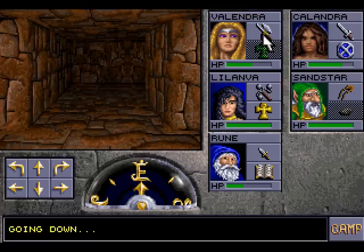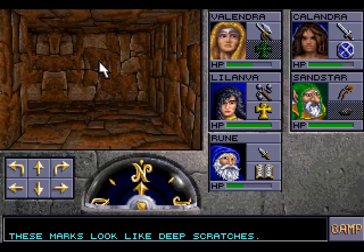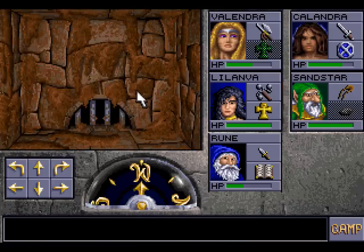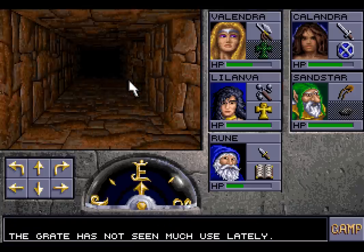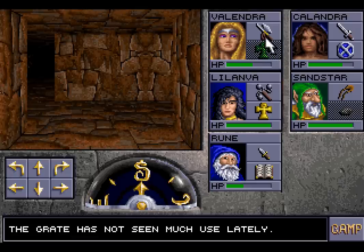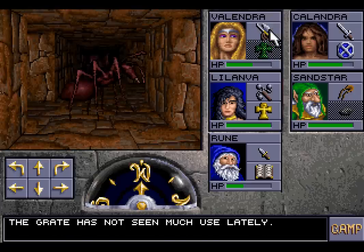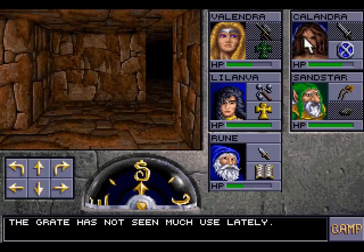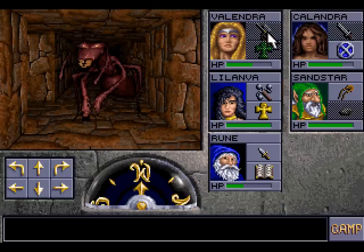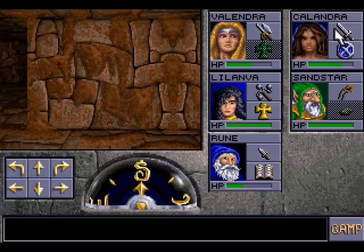I can hear monsters — can't see them, but I can hear them. These marks look like deep scratches. So whatever's down here hurts and is able to rend stone. The grate has not seen much use lately — not surprising. I saw something there — that something was a giant ant. A really giant ant. Hopefully we can defeat giant ants quite capably. They are not that tough, but we don't want them to hit us. The giant ants aren't that difficult — it was mainly that ambush that was the tricky fight.